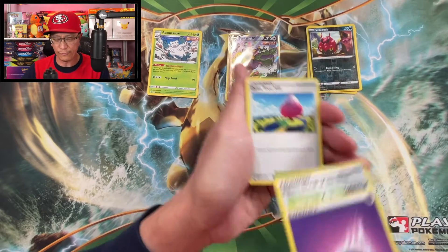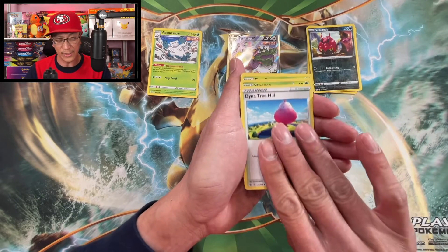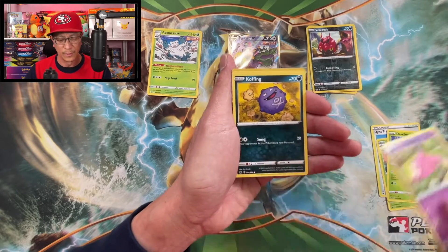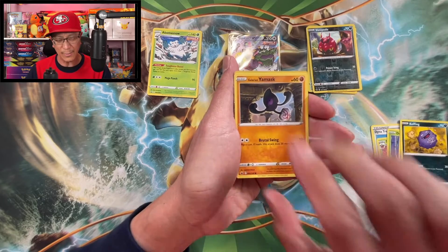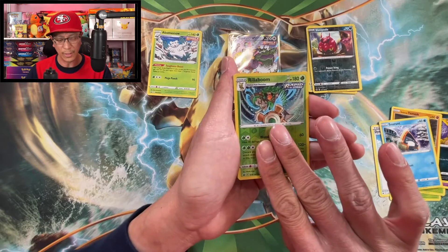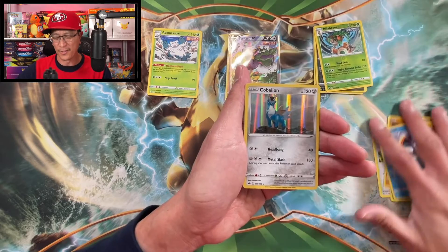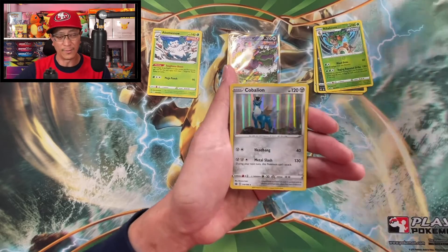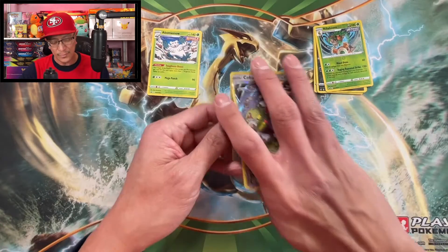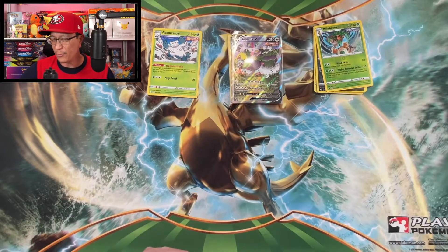Hit that like button for more bangers! Starting off with psychic energy, Scroll of the Skies, Dynatree Hill, Steenie, Deerling, Galarian Slowpoke, Galarian Yamask, Snorunt, Rillaboom reverse holo — and another holo hit! Cobalion holographic rare! We are getting all these hits. Four hits out of the first five packs!